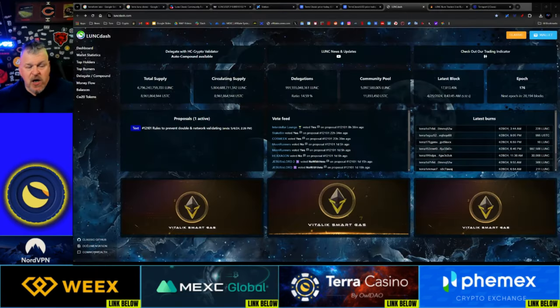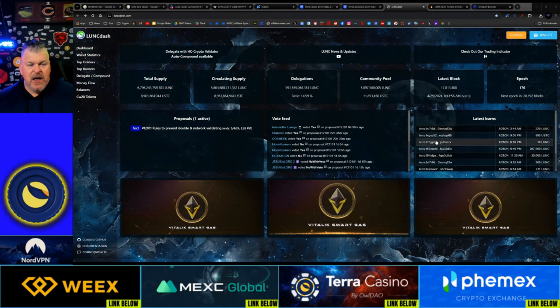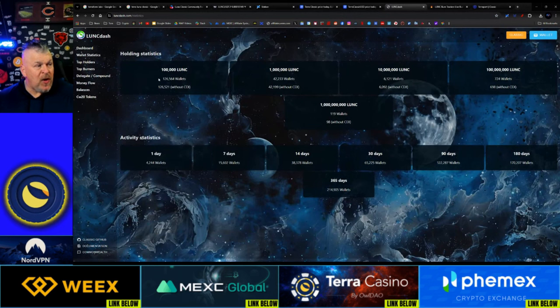Let's check out some of these protocols. First up is LunaDash. You can come over here every time and see exactly what's going on in this ecosystem — who is burning, by wallet address. You can check wallet statistics, how many wallets are holding and how much. You can see activity statistics: in one day there are 4,200 wallets active; in seven days, 15,000. How many wallets hold 1 billion Luna? 119 wallets — 98 without a centralized exchange.